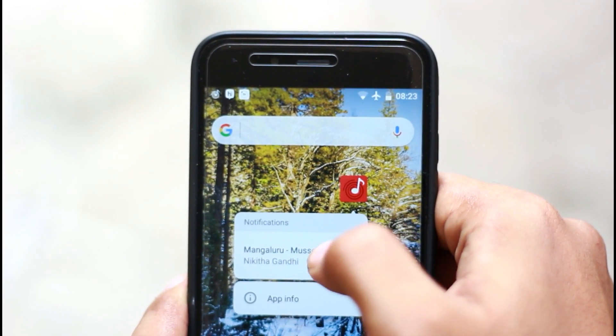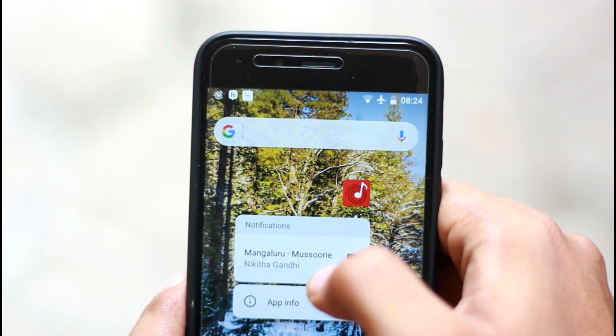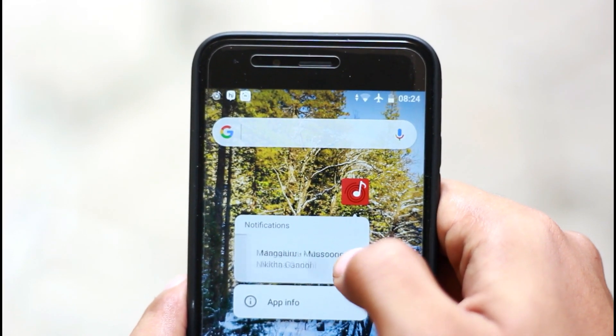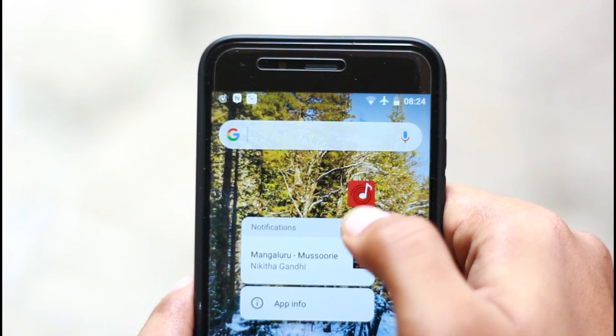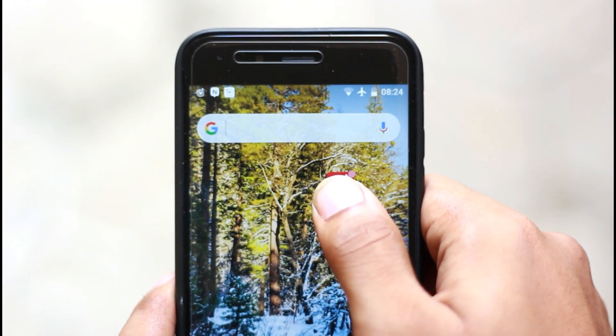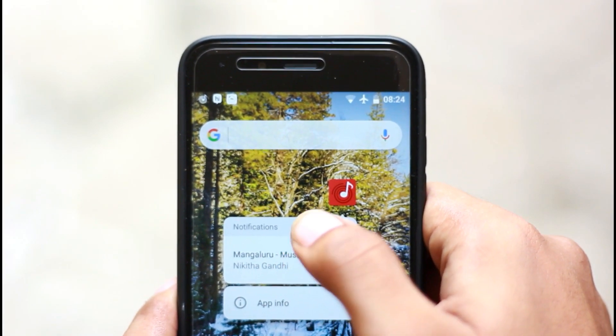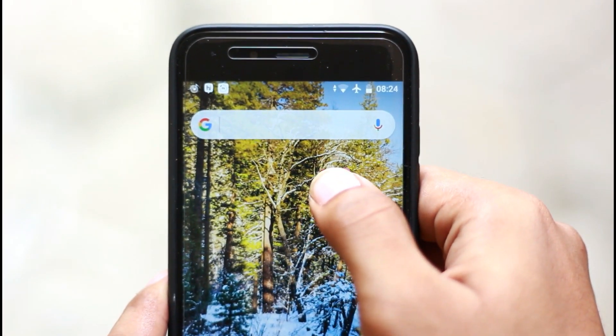As you can see with Gmail, you can clear the notification. You can see the camera and photo. You can compose Gmail and click the app info. This is the notification — it has been a very neat notification.